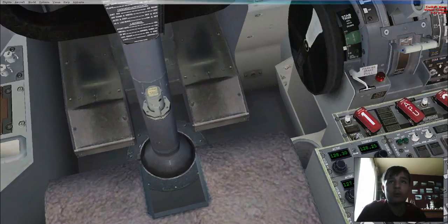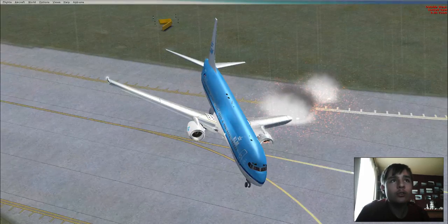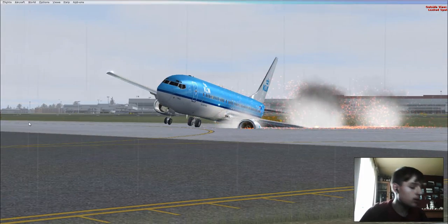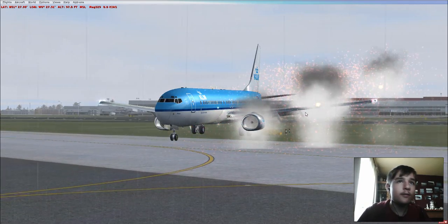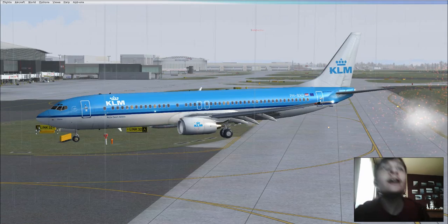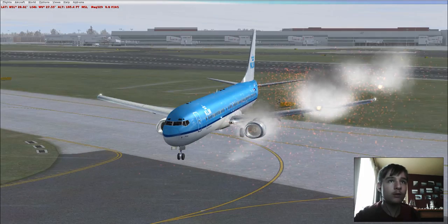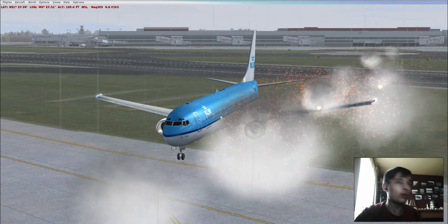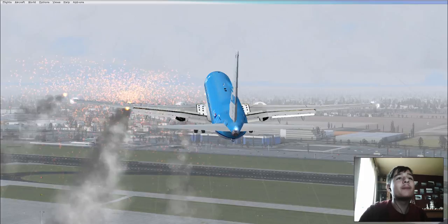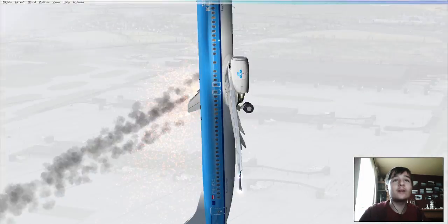We're down, so let's shut down the engines. Let's just see how bad this is. Slew on — oh wow, let's slew her back. See, well, the gear is fixed now, but look — that's how badly it got messed up. Anyways, that was an emergency landing with a KLM 737-900. Goodbye.